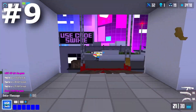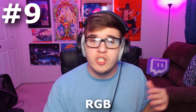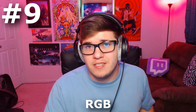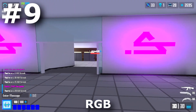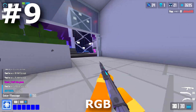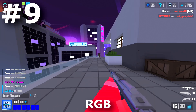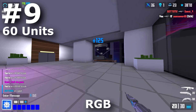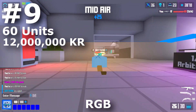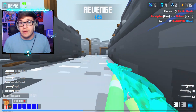Coming in at number 9, we have the Unobtainable Die RGB. I believe RGB came out in Season 2 — correct me if I'm wrong. RGB was one of the most sought-after skins in Season 2, solely from the fact that it is a die, and it is a pretty much rainbow die. The demand for this item was absolutely insane in Season 2, but it's since slowed down. In my opinion, this is probably the best die inside of Krunker. Only 60 people have this item, and it goes for about an estimate of 12 million KR.